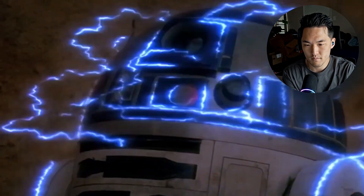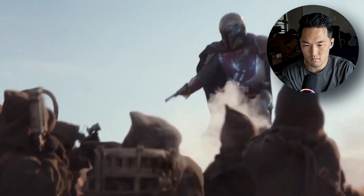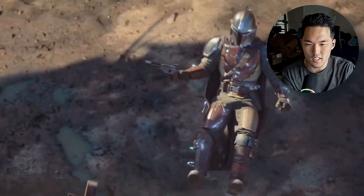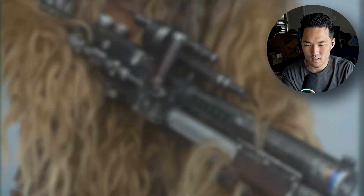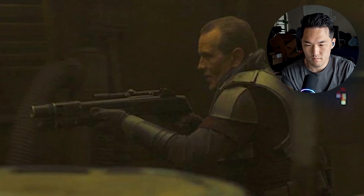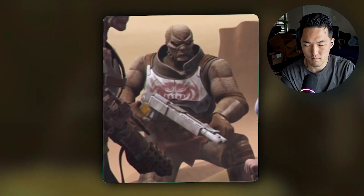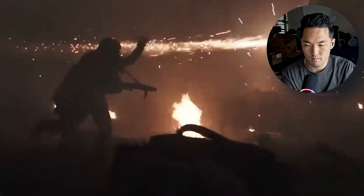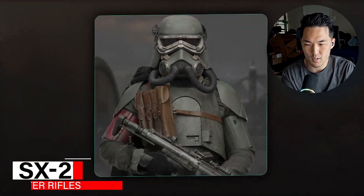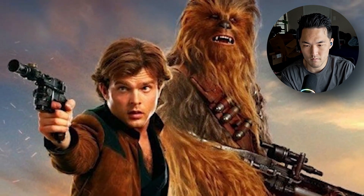Ion or shock blasters, used commonly by the Jawas, were close-range weapons that fired particles of ionized energy to disable the electrical systems of droids, rendering them powerless. When used against living creatures, they could be used as stun weapons - we did see it used on Mando. Scatter blasters were close-range weapons, essentially the Star Wars equivalent of a shotgun. As opposed to a single bolt of energy, scatter blasters emitted an arc of expanding energy or spray of multiple bolts. They had exceptional damage output at close range, making them popular for trench clearing and urban assault. Chewbacca made use of one in Solo as a temporary substitute for his famous bowcaster.